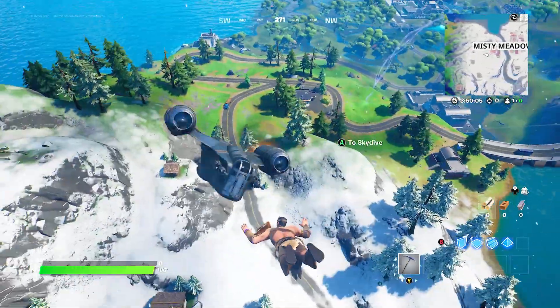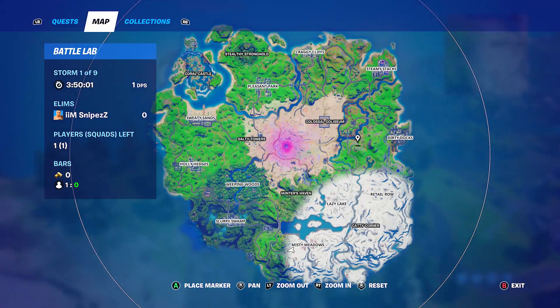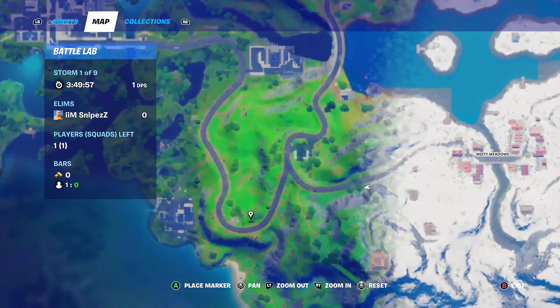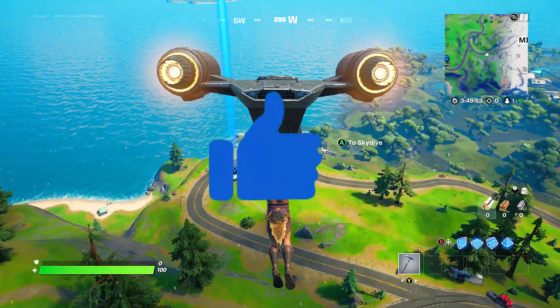Hello guys, welcome back to another Fortnite Battle Royale video. In this video we need to do the challenge: ignite and dance at a tomato shrine near pizza pit or pizza food truck.